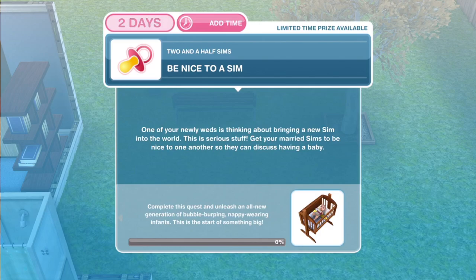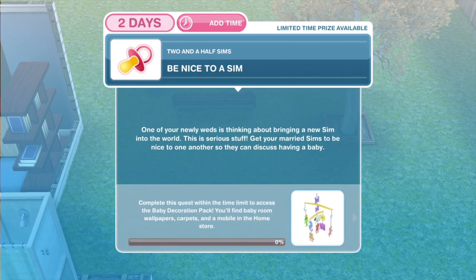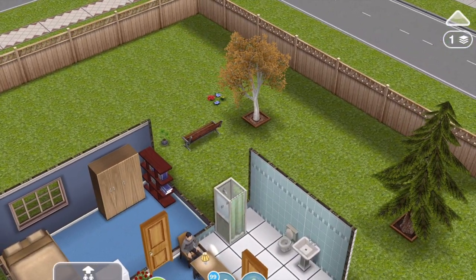So that is your prize for completing this within the two days. The first thing you need to do is to be nice to a sim. One of your newlyweds is thinking about bringing a new sim into the world. Get your married sims to be nice to one another so they can discuss having a baby.